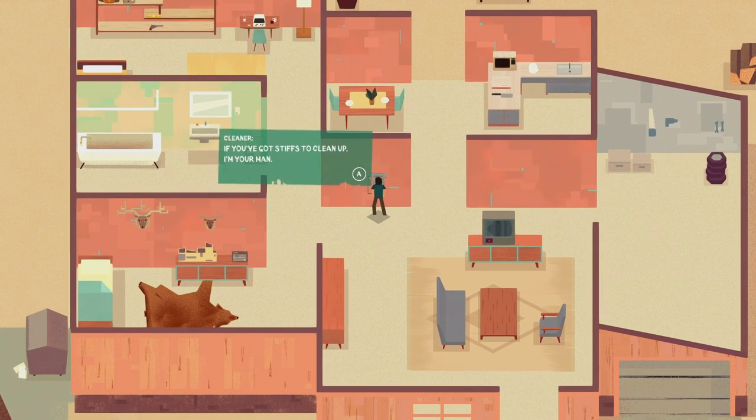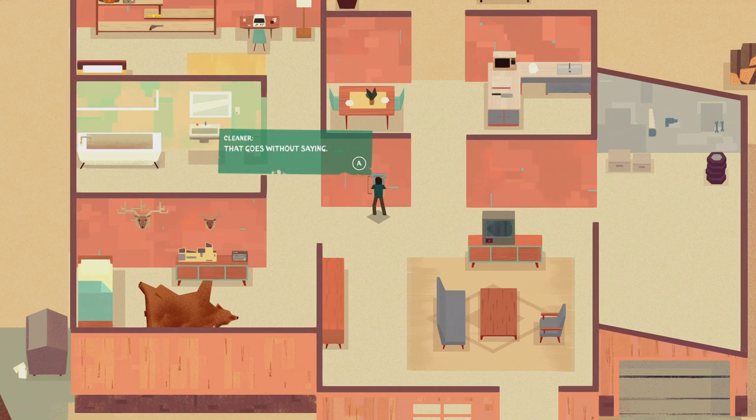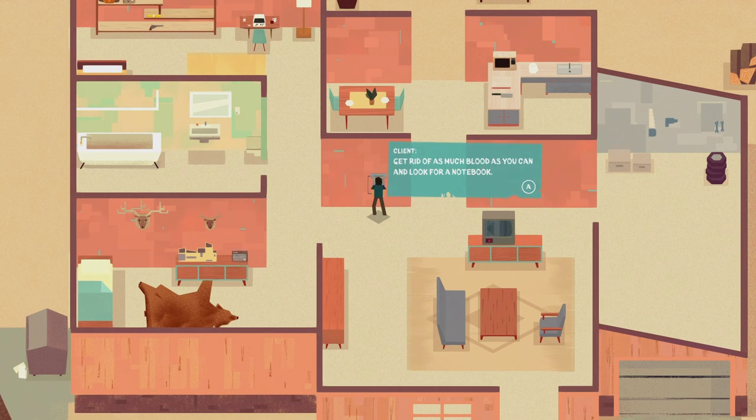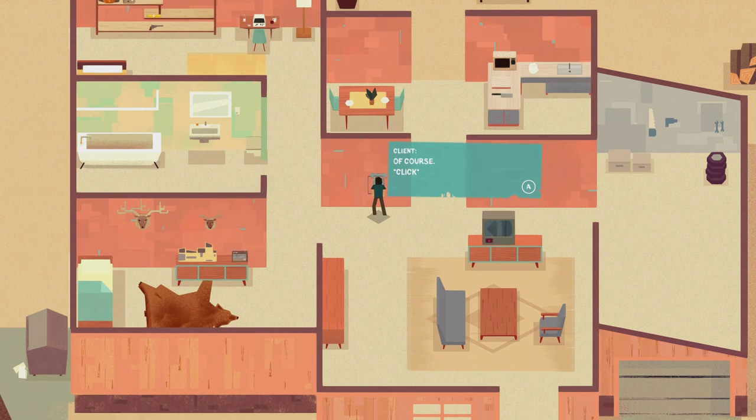Hello Mr. Cleaner, I have a task for you. If you got stiffs to clean up, I'm your man. I have three bodies to pick up from a farmer's market not far from town - there should be plenty of places to hide. I don't want anyone to know you were there. Get rid of as much blood as you can and look for a notebook - there should be one lying around, remove it from the scene. Got it. I expect payment in full when I'm done. Of course.